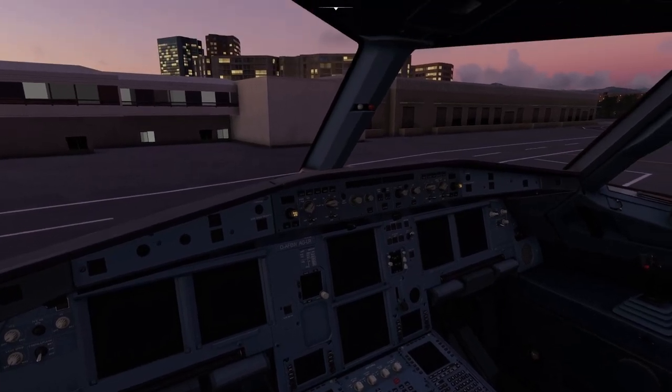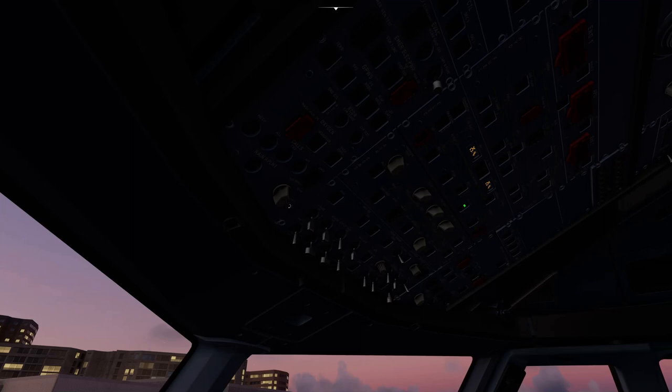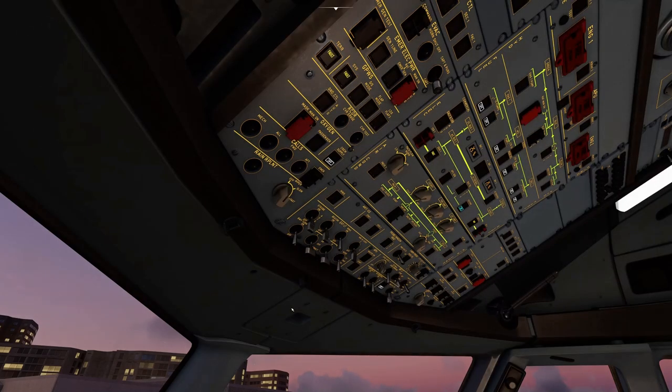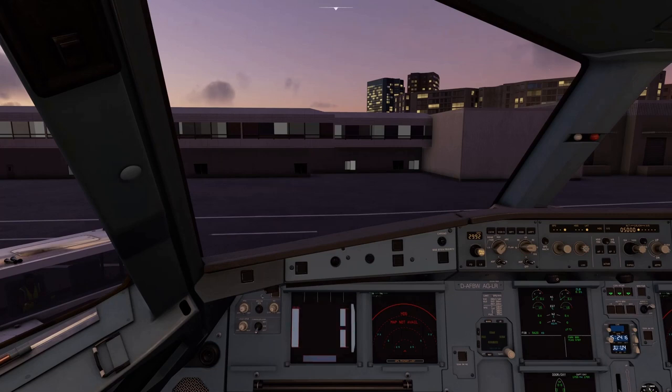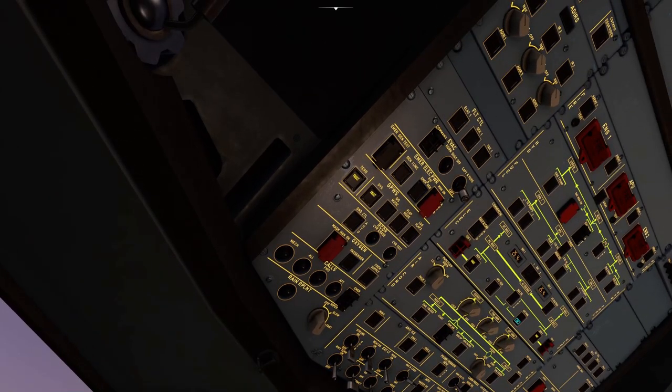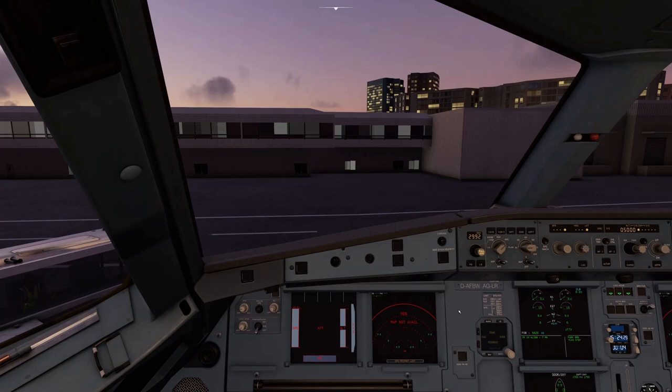The landing gear is down, window wipers are off, and voltage is a bit low at 25.4 volts. Let's turn on the batteries, select external power, and turn on some lights including the nav lights. While we're here, it's best to get the IRS alignment started — it's going to take about seven minutes, so we'll have to jump forward.